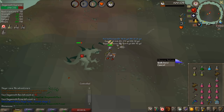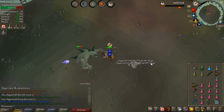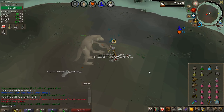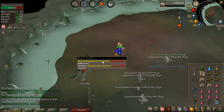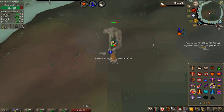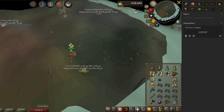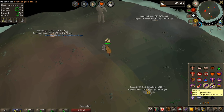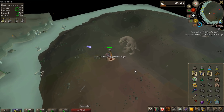Dagannoth — I'm actually going to try Dagannoth Kings. Extremely early into the trip and I get a drop: a mud battlestaff. It's not worth a lot but 100k is not too bad. Oh my god, the kill after I get a Seer's ring. I think it's the same drop rate as the other rings, but it's the least valuable — 300k, meanwhile the others are a couple of mil each. I will actually not have time to complete this task. I did pretty much half the task, but you can see the timer on the right side — 20 seconds left until I'm done with my 24 hours.